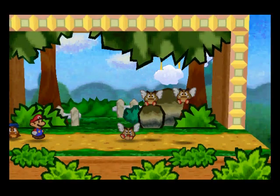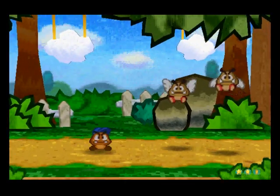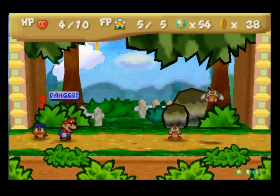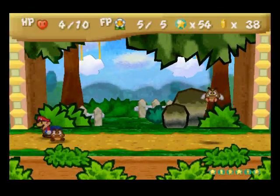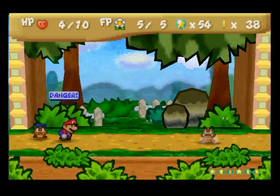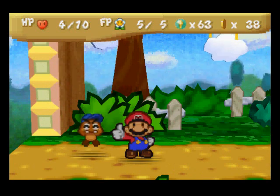I'm not really avoiding any fights. Oh, three Paragoombas — that's the most we've seen so far. Like I said, if you want to avoid fights, that's fine, but really these are just so easy that you might as well just go ahead and do them. Later on, sometimes I'll avoid fights because they can get repetitive or whatever. Let's see if our Close Call badge will kick in here within the next turn — see if any of their attacks miss. You know, I don't know exactly what the percentage of that is. See? Lucky!